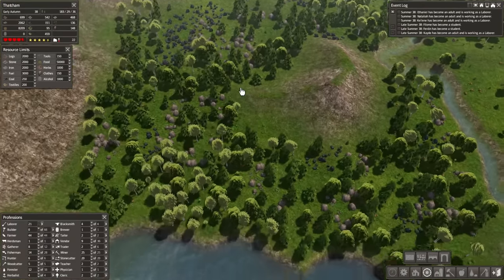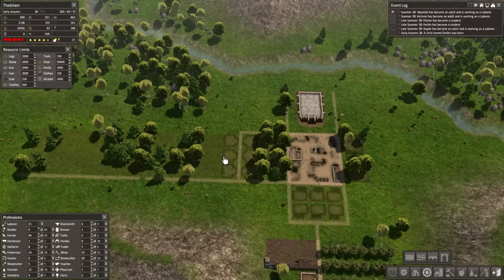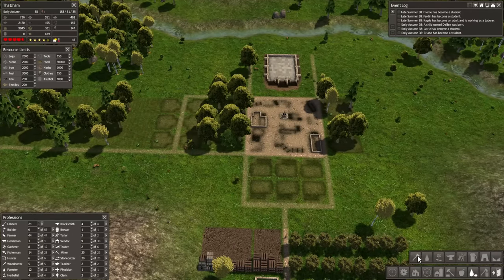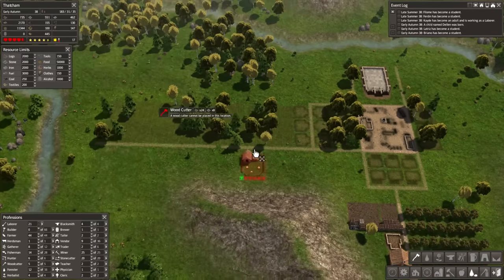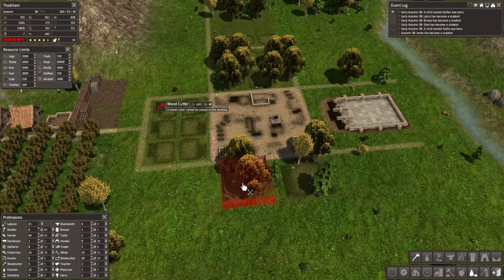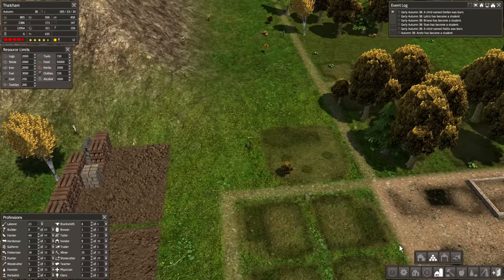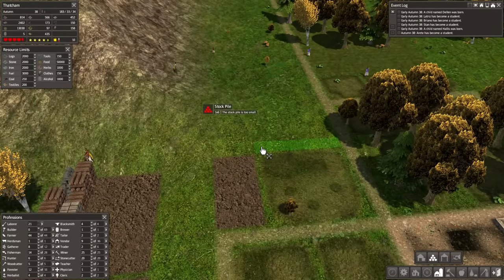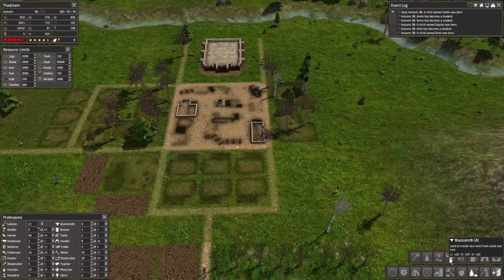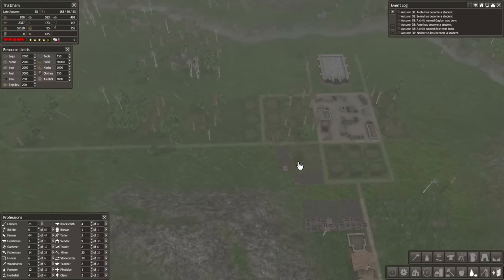I'm probably going to go across — we can get some foresters out here. We have a lot of iron and stone to clear out of that space, but I want to take my time and make sure I'm not missing anything. Do I want blacksmiths up here? I don't think I need blacksmiths. I think we could do with a woodcutter though, because we are going to have a lot of foresters nearby. So we'll get a woodcutter right about there with a little stockpile just next to him and maybe one just behind him as well.